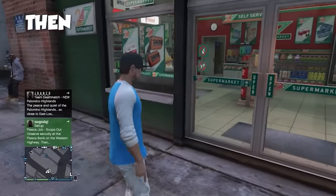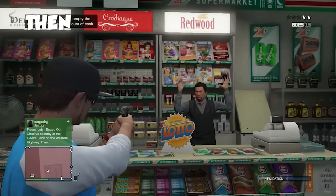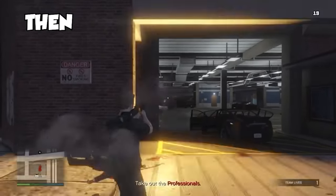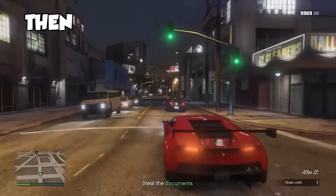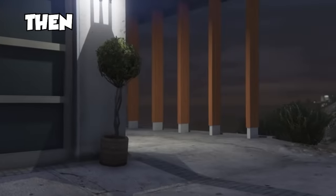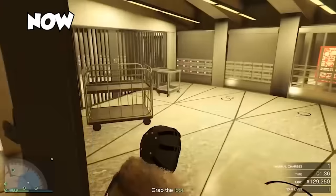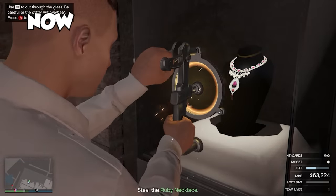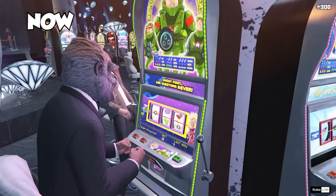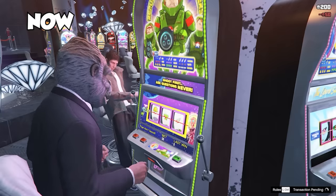A lot of players don't realize how hard it was to make money back in 2013. There were no heists, no businesses. The best ways to make money were robbing stores, doing contact missions like Rooftop Rumble, selling cars off the street, and racing with friends. Believe it or not, GTA actually used to be about street-level crime. Fast forward to now — not only are we business owners running illegal operations, we've also saved the world in the Doomsday Heists, robbed a casino, robbed an entire private island, and helped Dr. Dre get his phone back. There are so many ways to make money now, and even though things are more expensive, at least we have better ways to earn too.